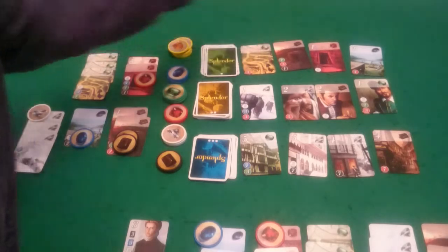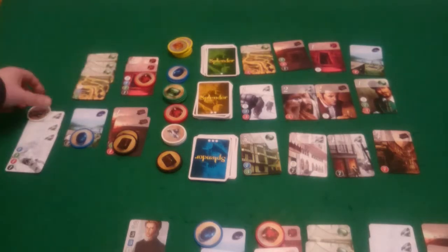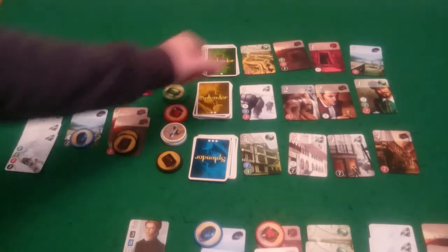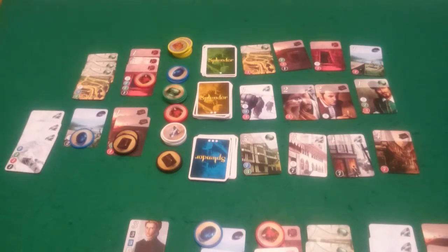And we'll refill and it is my go. I'm not in as good a position as Pixel. I'm going to pay a white to buy this red here, giving me another point — so I'm on seven points to Pixel's ten. And then it's Pixel's go, and she's going to take this green one for free, which will give her yet another point, putting her to eleven.